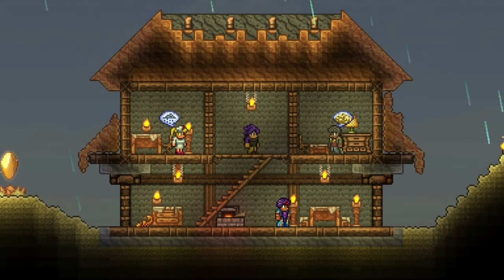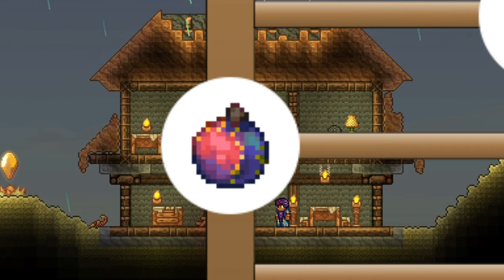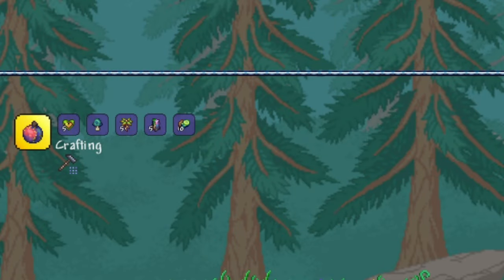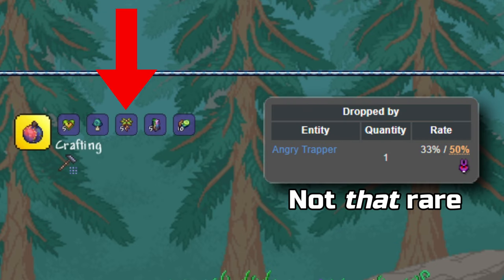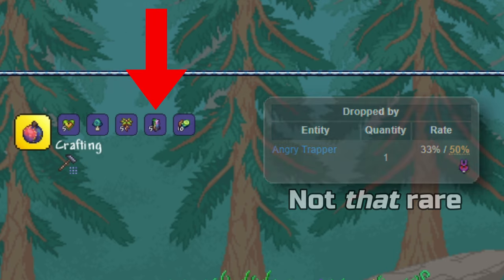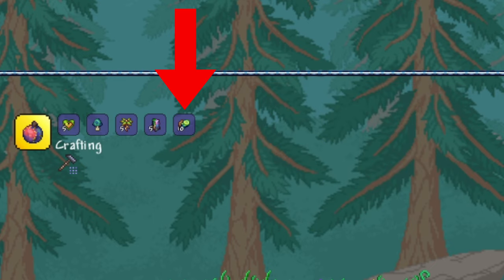This effect is shared with the other three items on this botanical ladder of dangerous-looking plants, and the next rung up we have the Miracle Fruit. For this one, you need five life fruits, a teal mushroom, five trapper bulbs — which are rare drops from angry trappers — five life alloy, which themselves are crafted from a combination of three different bars, and ten living shards, which are dropped from Plantera.